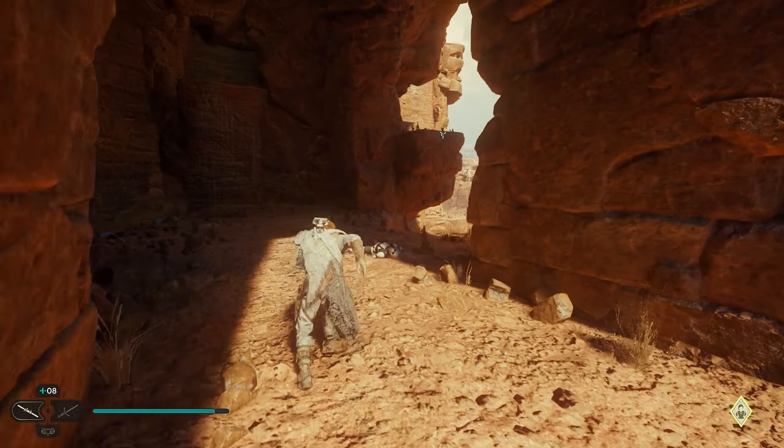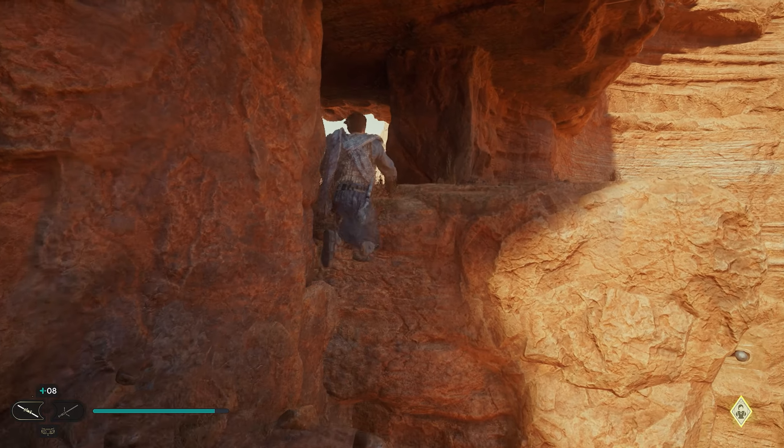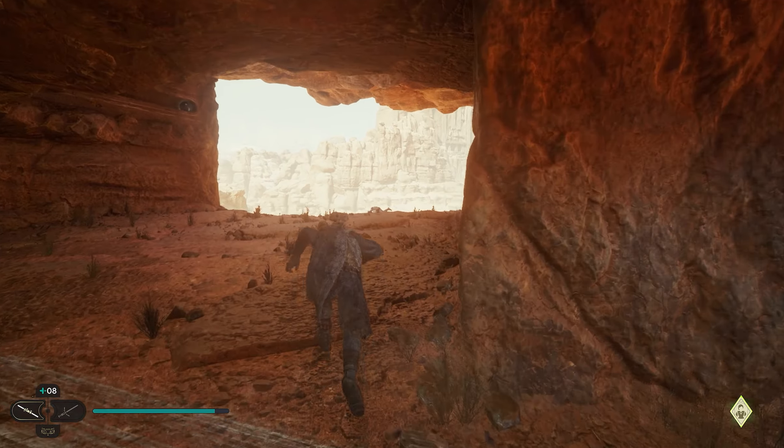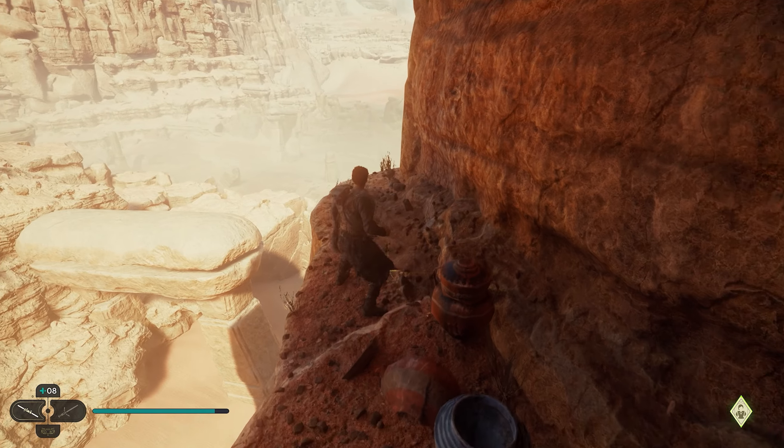After you scan this, we're going to go inside and we're going to have a grapple up here on the right. We'll grapple up to this rock and jump across. You're going to have one stormtrooper in here to take out. And if you go all the way to the back, right over here in this corner, we're going to have a treasure.